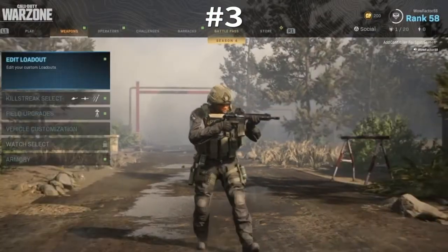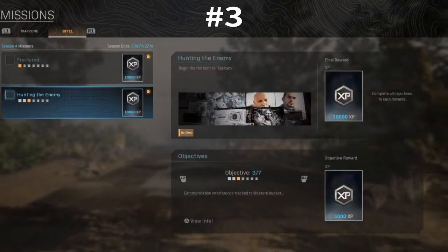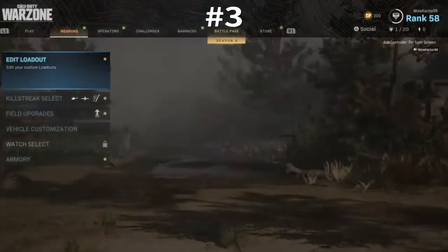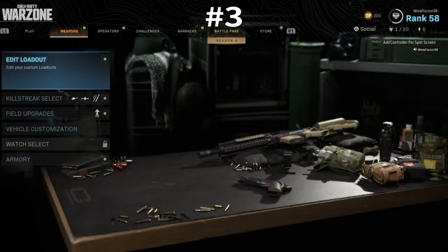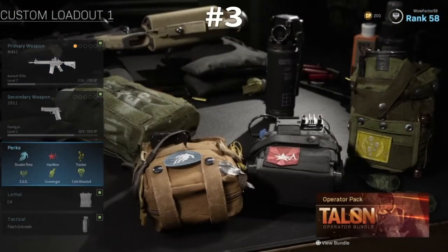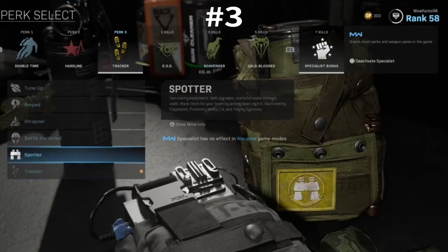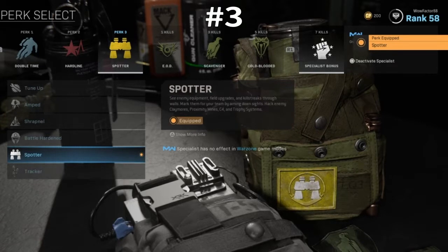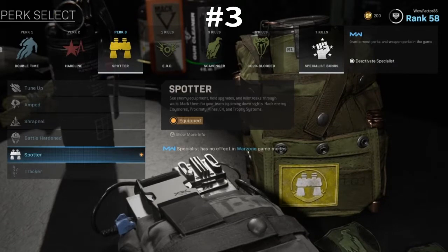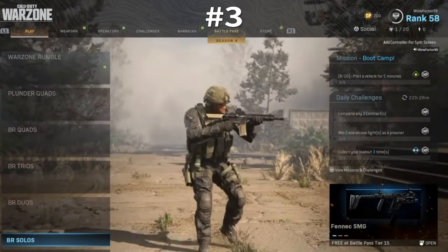For the third Warzone intel, specifically the 'communication track to western bunker' one, it's really easy. First, go to Weapons, then Edit Loadouts, click on any of your loadouts, go down to Perks, and change the third perk to Spotter. You need this perk to be able to collect the third intel at the Western Bunker. Once you've done that, all you need to do is start a match.